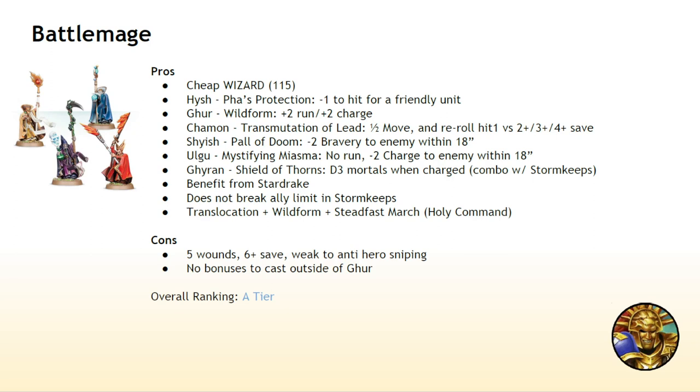Absolutely excellent. Because we actually have the capacity to give a unit plus two to charge, and then translocate it forward. And if you want to combo that with the ability to run and charge from Steadfast March, that gets really, really strong — assuming they don't make any changes to translocation, of course. So if the translocation FAQ doesn't go in our favor, Wildform suddenly becomes a good way to pseudo-turn things into that Imperatant 7-inch Annihilator Strike, which is good for Paladins. Relying on a d6 roll to run and charge is kind of bad because you can roll a one, but if you get the spell off, it guarantees at least a run roll of three — minimum three, max eight.